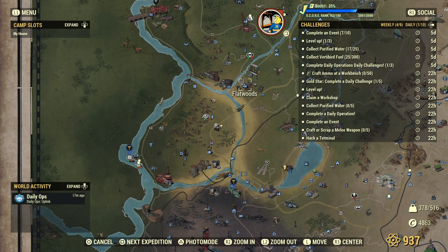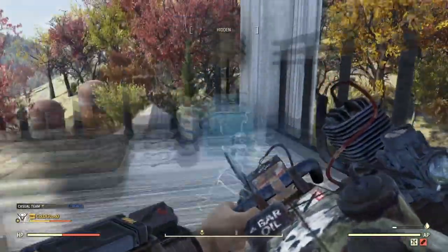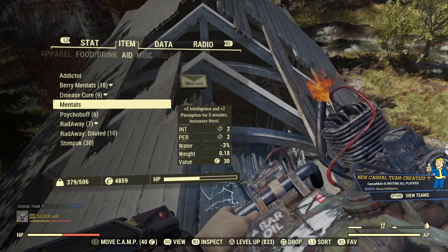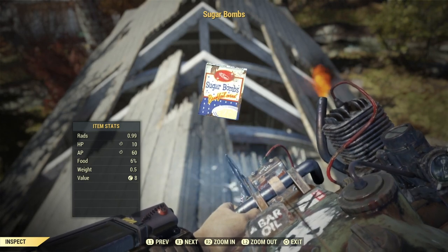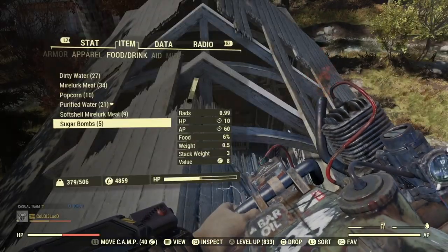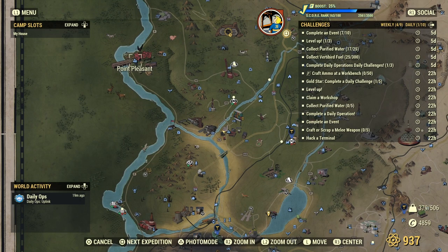The next location is Flatwoods. We're making this ingredient run so we can make the food that will buff us along with herbivore. Fast travel to Flatwoods and come to the top of the church - if you have a jetpack you can hop up here quicker. Sugar bombs can spawn here, up to three. Make sure you get the right ones: the radiated ones that say 0.99 at the top. A clean box of sugar bombs will not work to make brain bombs, so make sure you're getting the radiated sugar bombs.